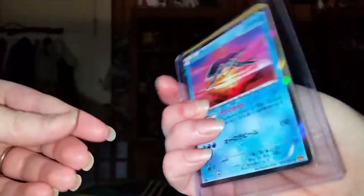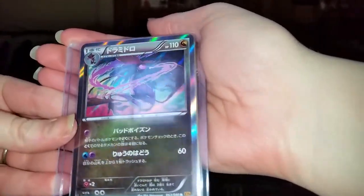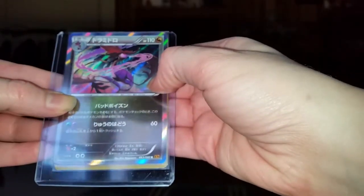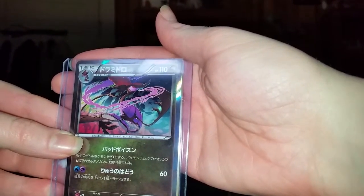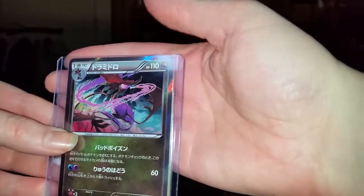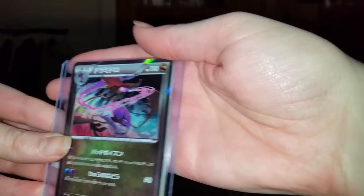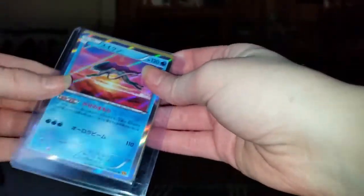I bought two holo cards — I bought a Dragalge from Break, supposed to be Breakpoint. If you guys don't know what this is, they actually based it off of a leafy sea dragon, which is why it has a dragon attribute. It's not the prettiest looking one but I still think it deserves to get a holo in English.